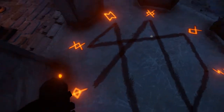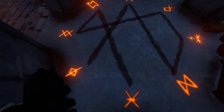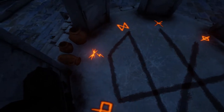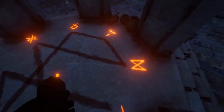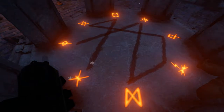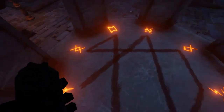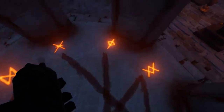One player's Satanic Summoning Circle just caught fire. The other has something similar - lines have appeared. The first player can see eight symbols glowing orange with a path clearly showing the order in which to activate them.